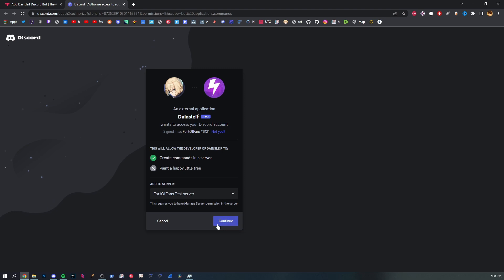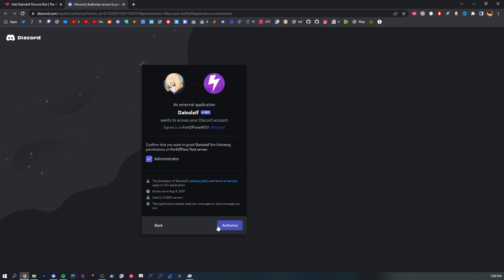Some people have issues with giving a bot administrator permission. What this basically does is give the bot access to any channel on the server — it can do anything that can be done on Discord. Most people don't really know how to set up permissions properly, and then the bot doesn't function correctly because they've messed up server permissions, and they end up spamming in DMs.